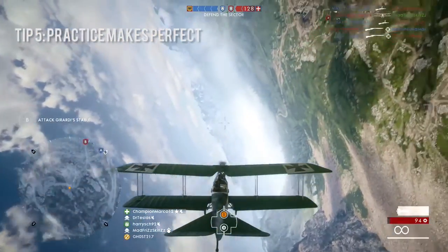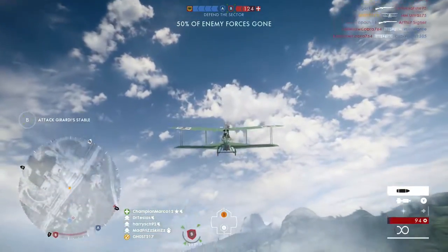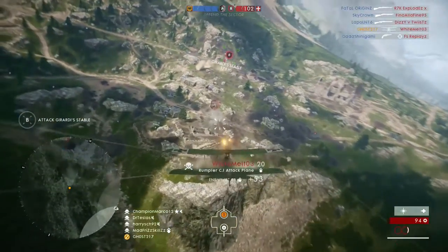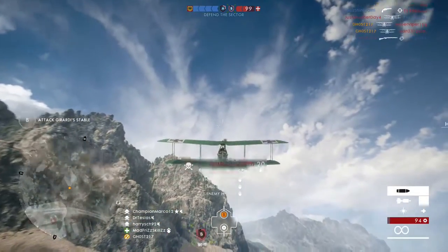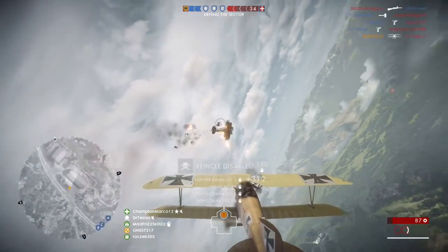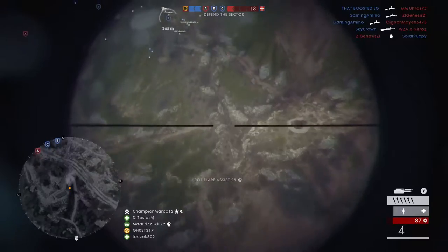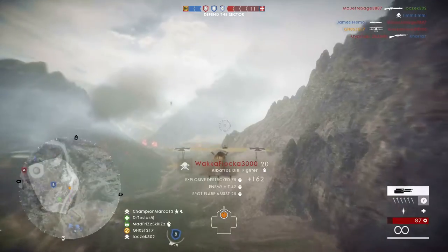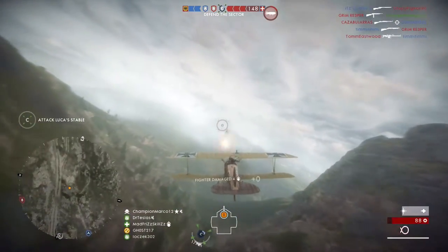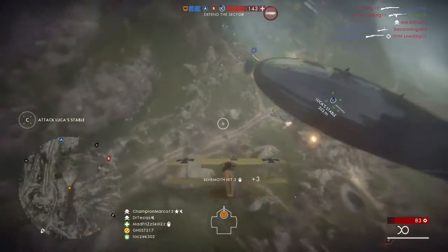The most important factor for learning to fly is practice. Your aim is always going to get better the more you practice. A really good starting point if you haven't flown before is to find an empty server — I think Sinai Desert is actually useful for this. Get on the plane, fly around the B flag, try figure-of-eights between the cliffs, and go under the stone bridge. Use that to learn the controls and customize them to your feel. Bear in mind your score per minute will take a hit at first since you can't play the objective, but you can get a good amount of points from spotting flares and damaging things, and the better you get the more your score per minute will recover.